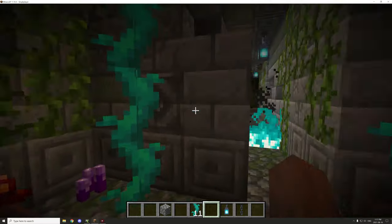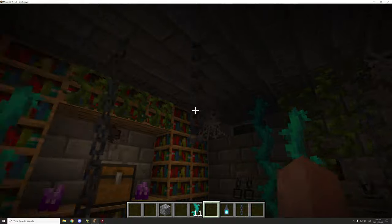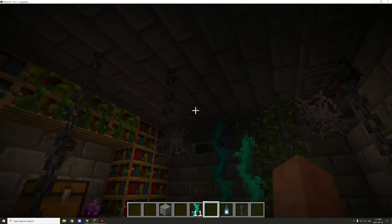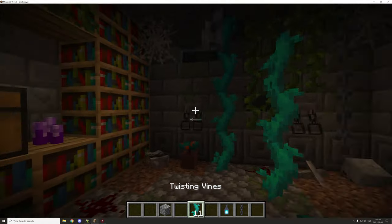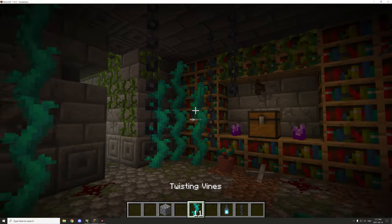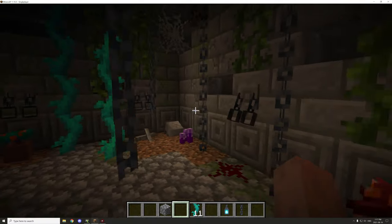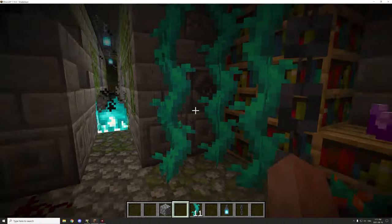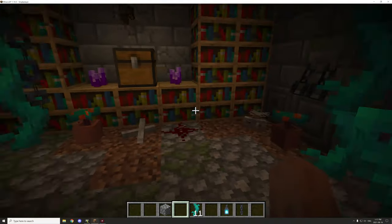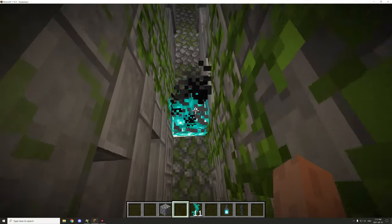I moved the vines over to the sides so they're a little more out of the way, and then I increased the difficulty by putting some chains in the middle. When you come in here, you not only have to avoid the chains while attacking the entities that spawn on the side, but you'll also have to get to the chest and get out.